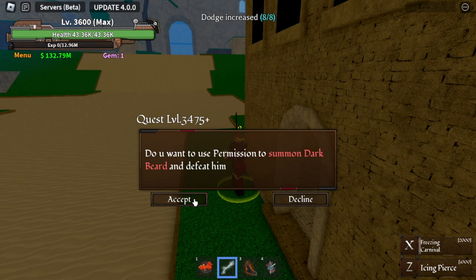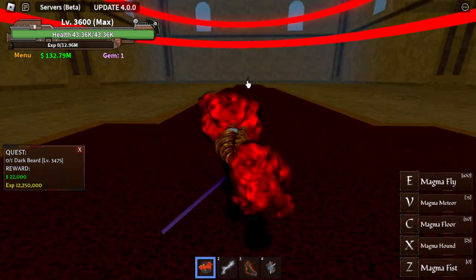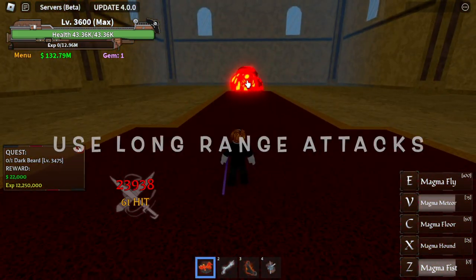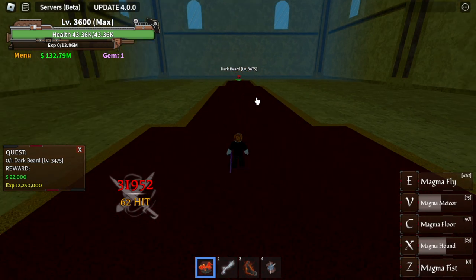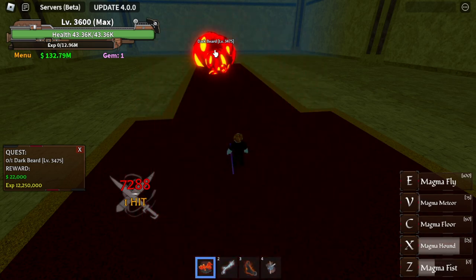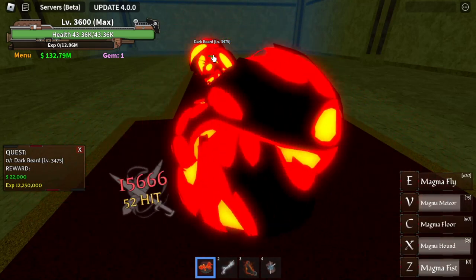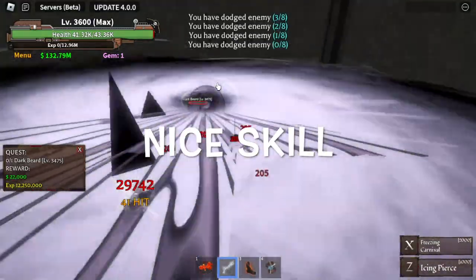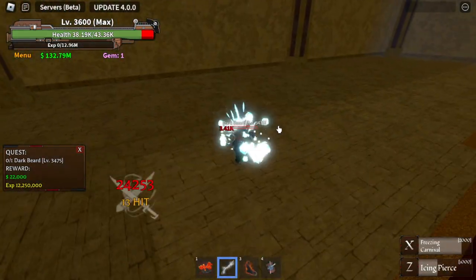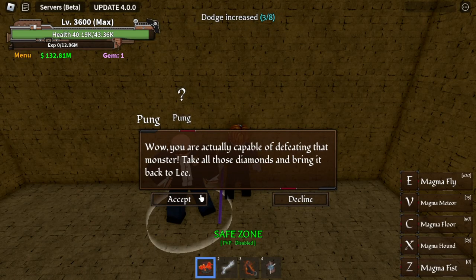After that, talk to this NPC, head to this area and you will find Darkbeard. My technique here - very easy - just use long-range attacks. I'm using Magma Fruit, not awakened yet. He won't attack you, which means it's a free hit. By the way, Darkbeard is using Dark Fruit - I think the awakened version, it really looks cool. After that, Pong will feel happy and he will give you the Diamonds.